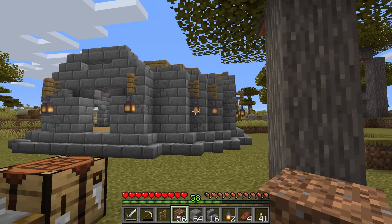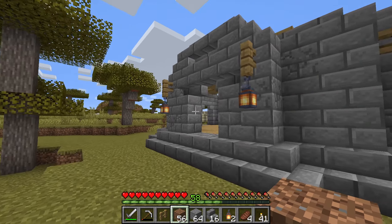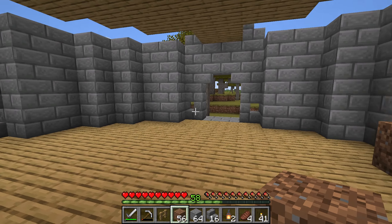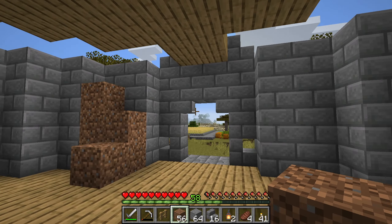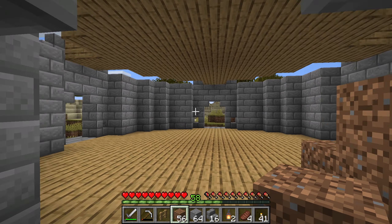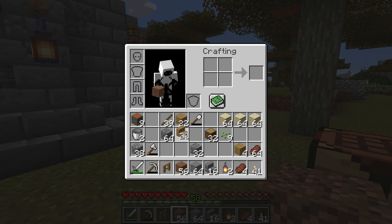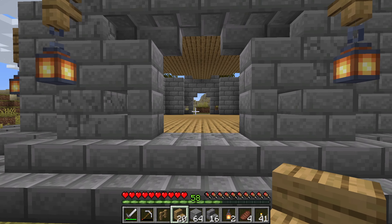So I added the fences around, the lanterns around, the bottom stair on all of them, the stairs on the arches, and the floor of the second story. Now we need a way up to the second floor to start working up there. I'm thinking oak stairs. This is going to be our entrance, and this is towards the rest of the build, so this should probably be our main entrance.